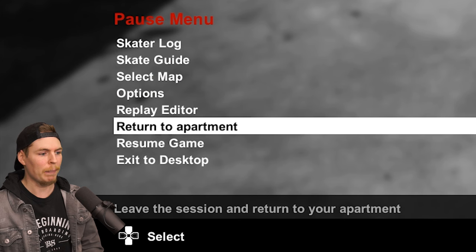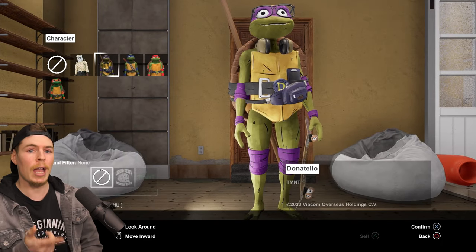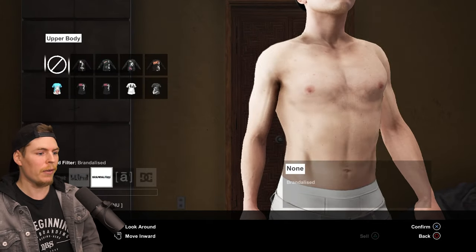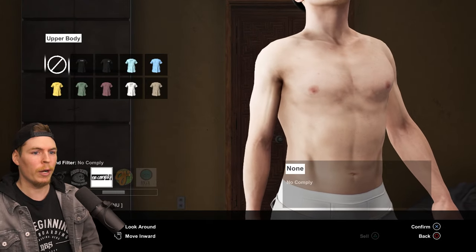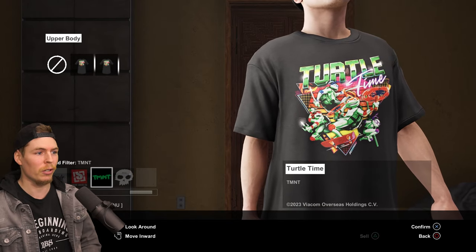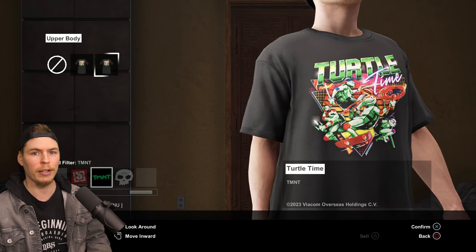So let's make our way down to the apartment. If we go to change gear and then go to characters, you'll see that I still have all the turtles because I bought them before this update. Same goes for upper body stuff — if I go all the way over to TMNT, we still got some turtle stuff. In this specific save file I have loaded right now I'm missing a couple of things, but in another one I do have everything.